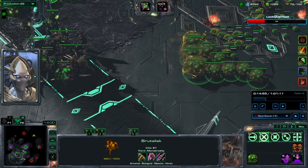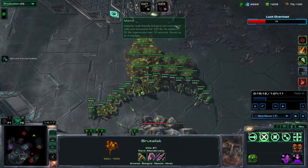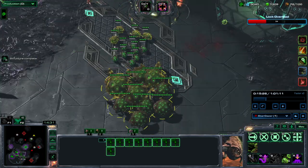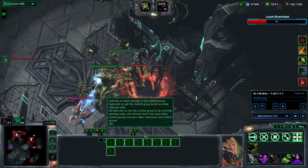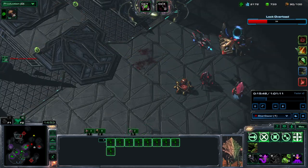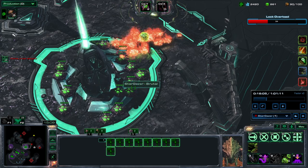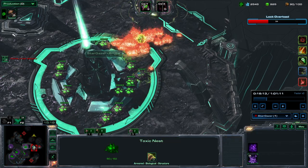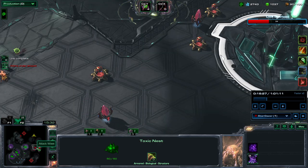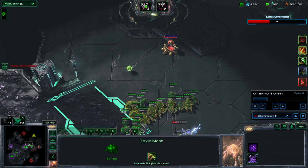So it's better to go for Swarm Hosts. Of course you choose based on enemy composition, because soloing this is not easy — Void Rifts plus Avenger plus Scorched Earth is a pretty nasty combination. You can see that some of my toxic nests burn, making them less efficient. I'm in a bit of trouble here but the waves are converging, so I'm actually getting biomass from units coming from this side.